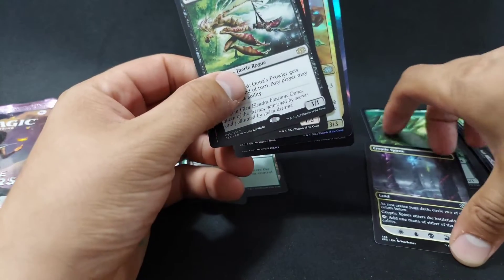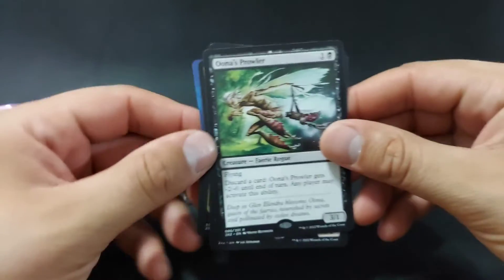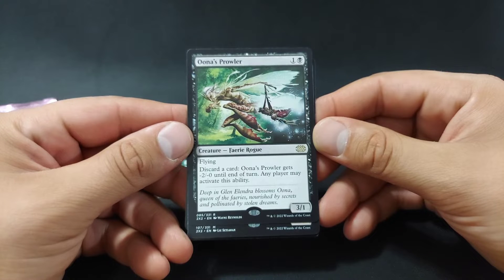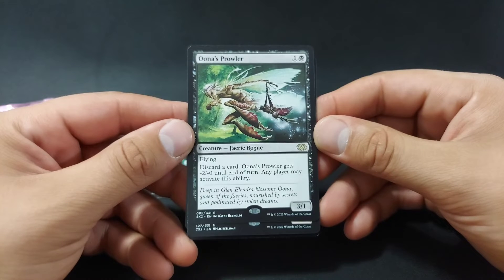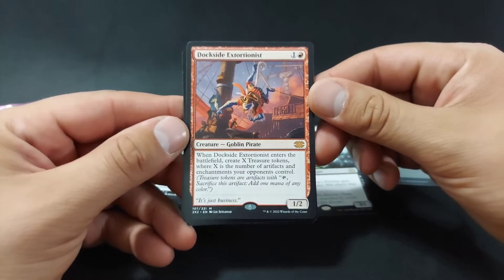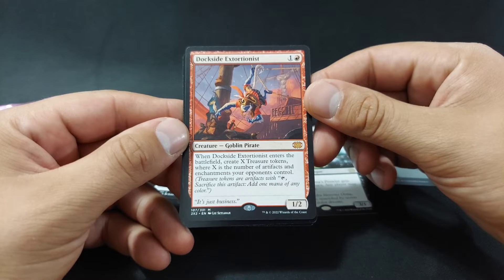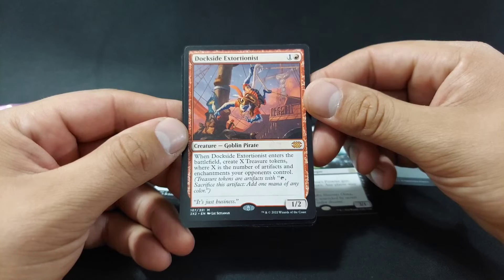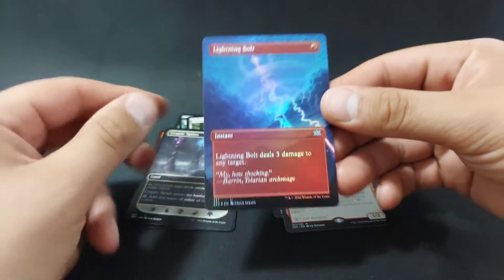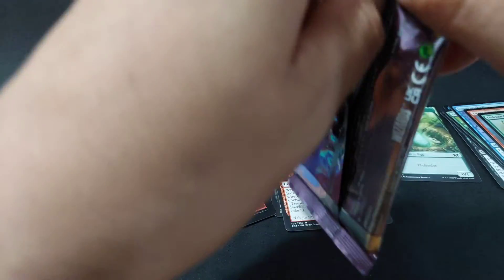We got Una's Prowler for the rare. It's a 3/1, Flying - discard a card, Una's Prowler gets minus 2, minus 0 until end of turn, and any player may activate that ability. We also got the Dockside Extortionist, a 1/2 - when it enters the battlefield, create X treasure tokens where X is the number of artifacts and enchantments your opponents control. And that Lightning Bolt is sweet. I'm sure a lot of people have that one.